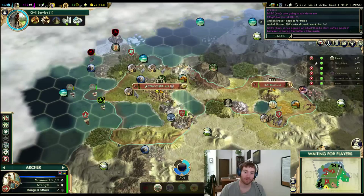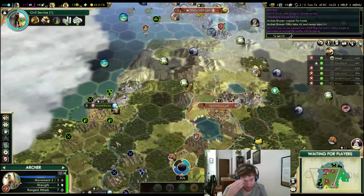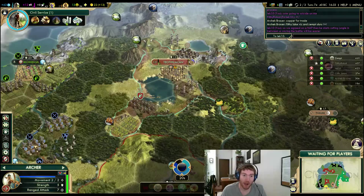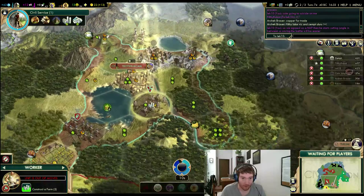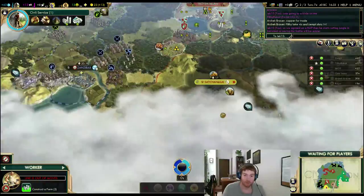I have another trade route available too. I can shoot over Lake Victoria — I think I've shot over Lake Victoria before. Why Ragusa? How long ago did it even get taken? Wittenberg needs a trade route. So it just suicided on there.